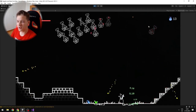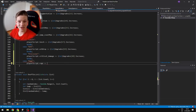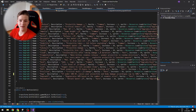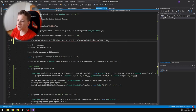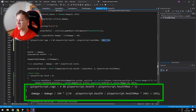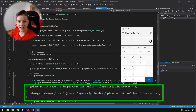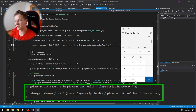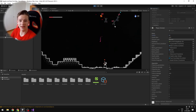Now the enemies are dropping soul orbs as well as heal orbs. Next upgrade was the rage, which makes it so that when you have health below 50%, you deal more damage to enemies. In the enemy AI script, if the rage level is greater than 0 and the player's health is below 50%, I had to use my calculator to figure out the formula, but I was able to. So now when the player hits an enemy with less than 50% health, the damage will be greater.